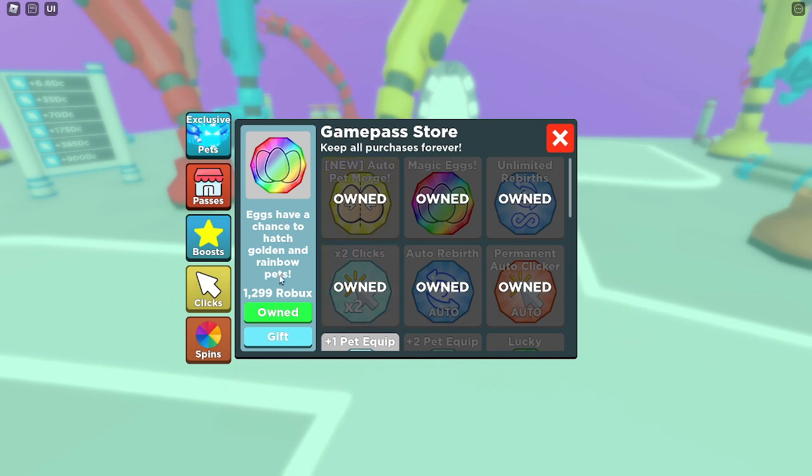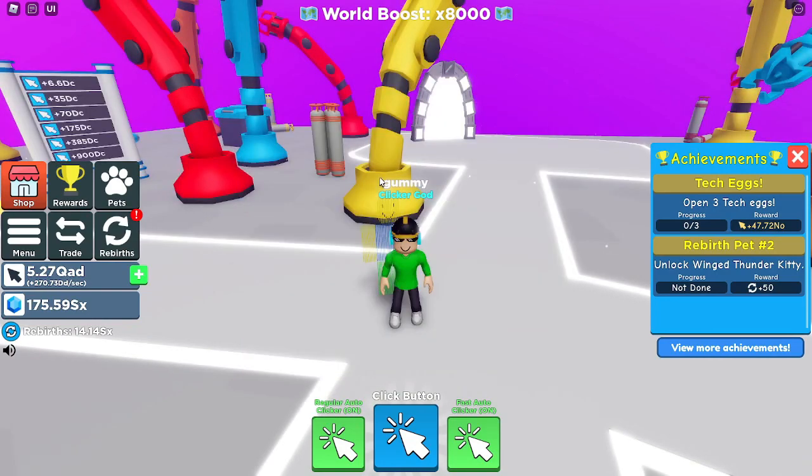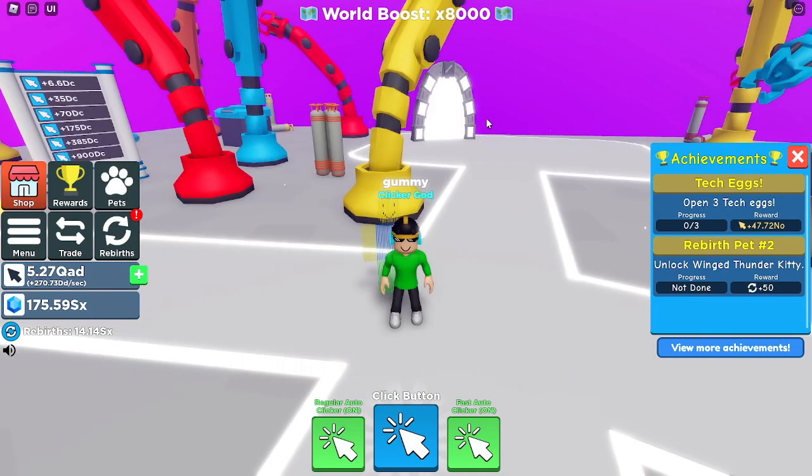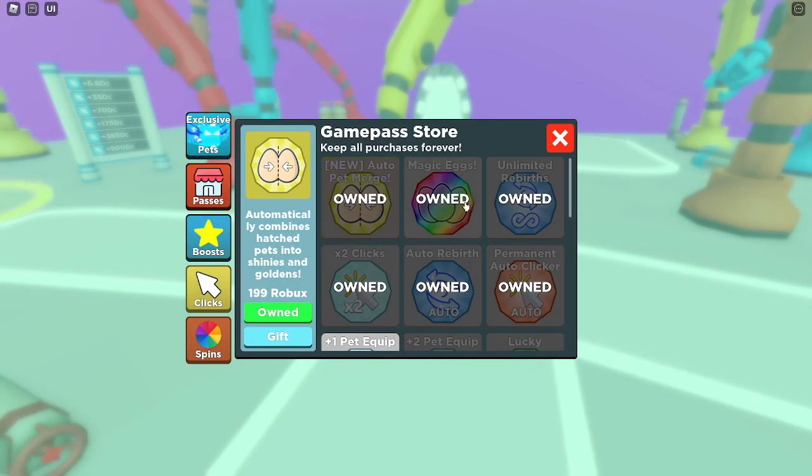It depends on the time — you could put three pets in and it'll take 12 hours, or four for six hours, etc. I definitely recommend the Magic X game pass if you're a new player. Eggs have a chance to hatch golden and rainbow pets — it's not a very high chance but I've definitely hatched a couple rainbow Spectre Lords, probably three or four.